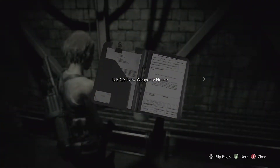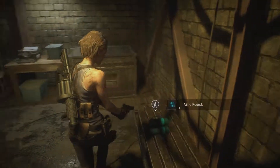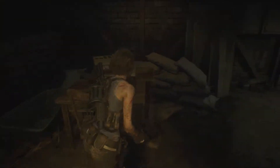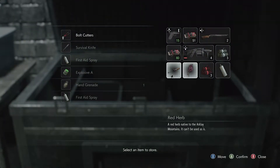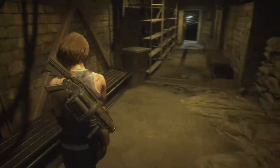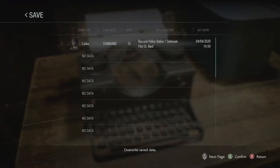New weapon notice. Is there anything else we can collect? Mine rounds again. There's nothing else in here, so we don't really need this red one right now. Let's store that. Get the mine rounds now and then we're gonna save real quick. Do a quick save.